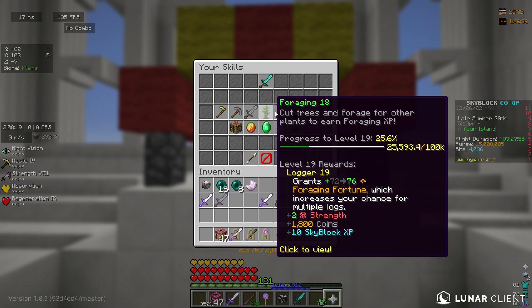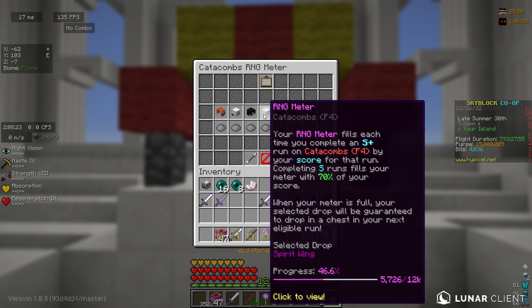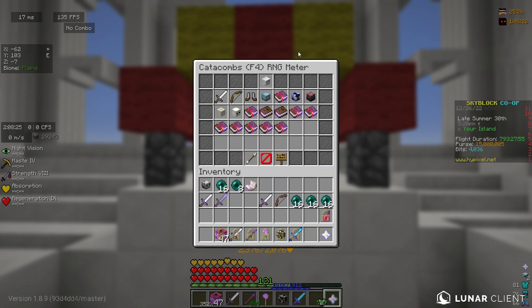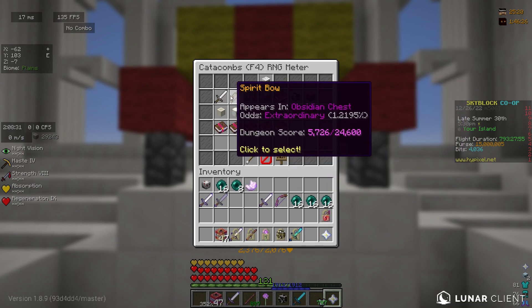In two runs of a Floor 4 dungeon, I made around 8 million coin profit. I dropped a spirit wing and a spirit bow.